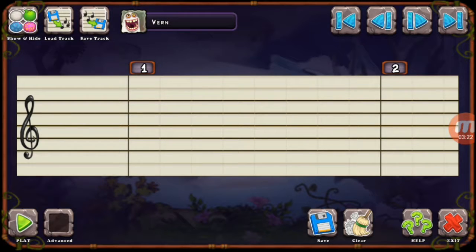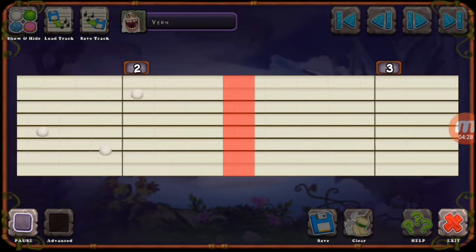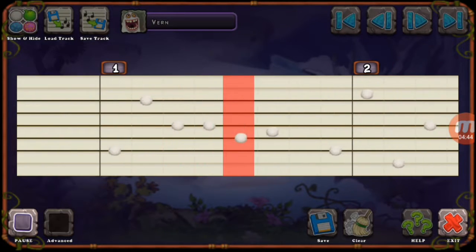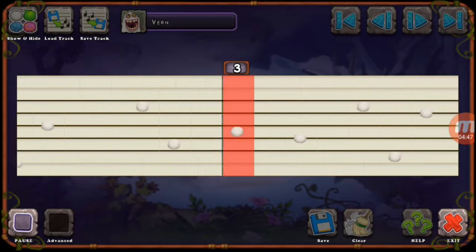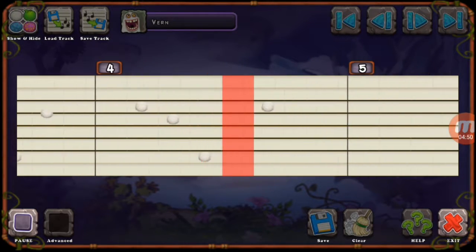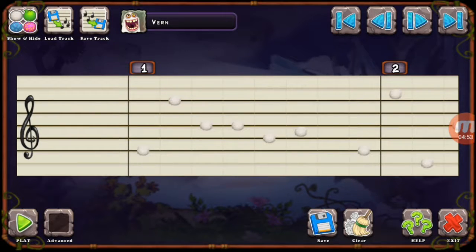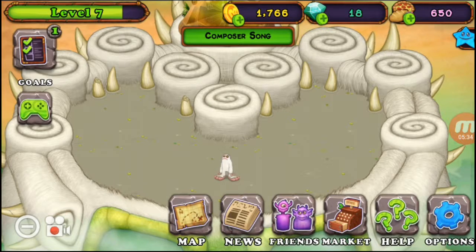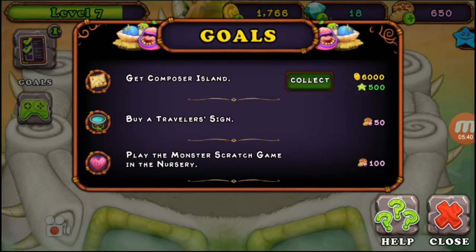Now we could make a song! We need music sheets. I'm going to try this out just to see what it is. That sounds pretty good, and you know what — I didn't even do anything, I just tapped everywhere. When you get the composer island, you apparently already have every single monster in the game — it gives you all of them!